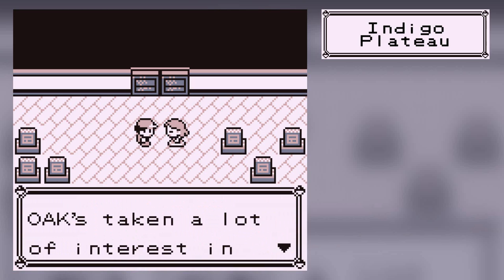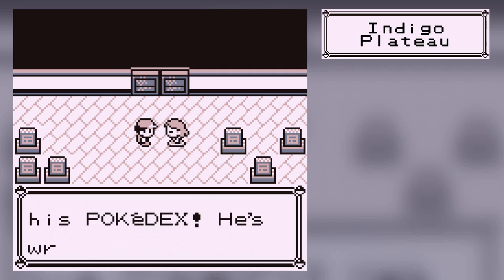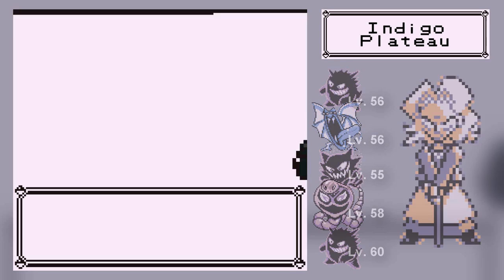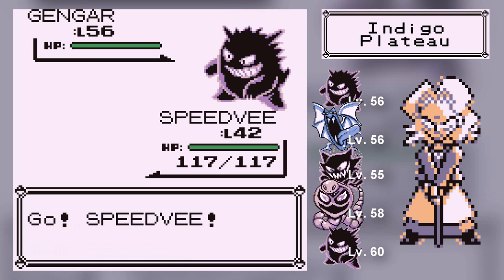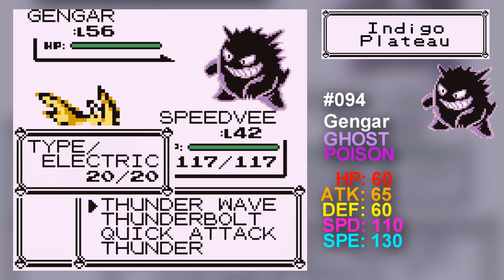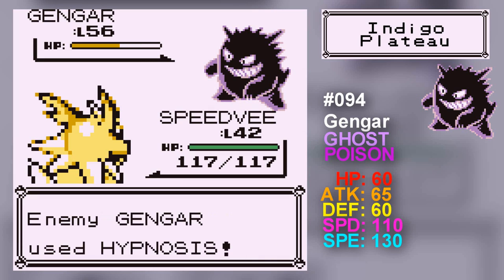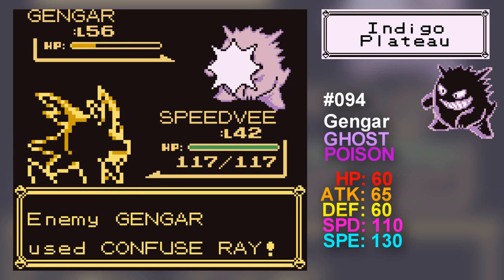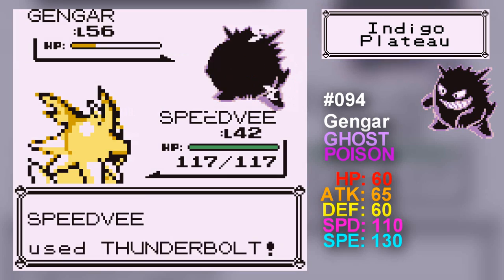I am Agatha of the Elite Four. Agatha looks a bit creepy. She has Gengar — the evolution of Haunter when you trade it. I've used Thunder a bit so I'm just going to stick with Thunderbolt. This Gengar knows Confuse Ray, Nightshade, Hypnosis, and Dream Eater. Confuse Ray is going to get annoying. Thank goodness we got rid of the Gengar.